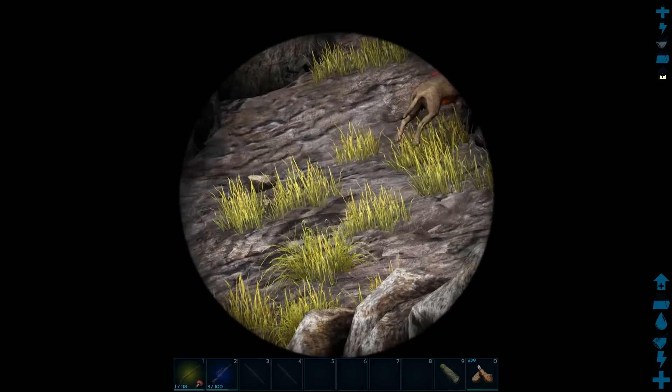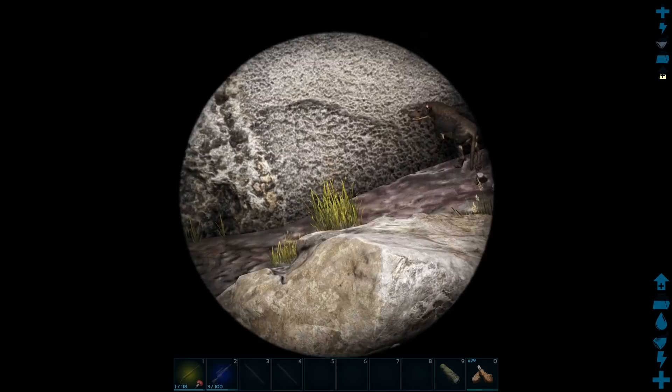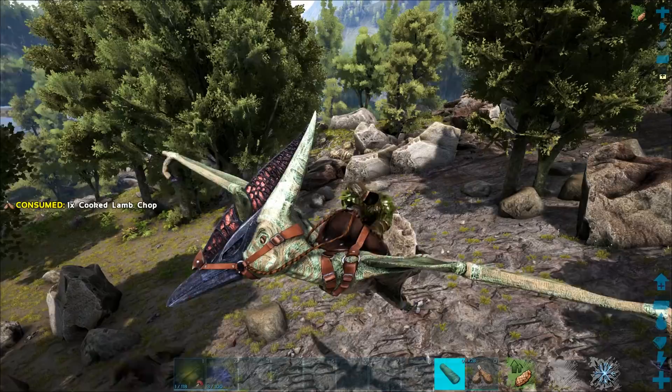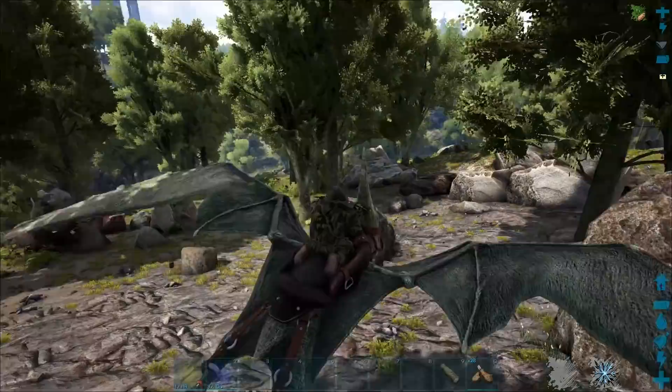I spy with my little eye my new favorite dino, the Hyenodon. There are a whole bunch of them here. One thing I've noticed - they don't seem to give two shits about what they attack. So far they've attacked every single thing they've come across. Maybe they are cocky little bastards, or they're actually pretty strong.